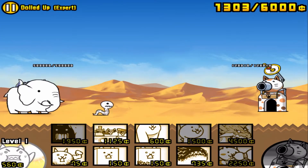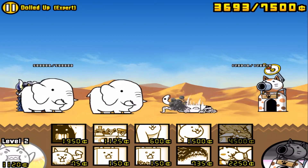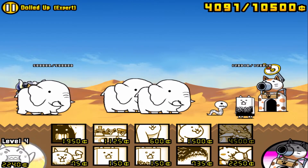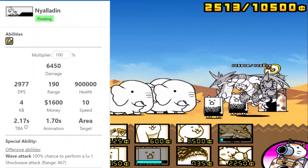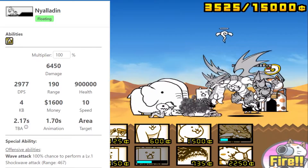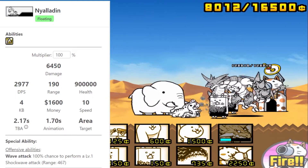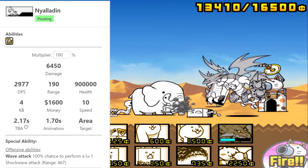Unlike a lot of other monthly advent cat awakening stages, the Doll Cat awakening stages are pretty unique in that the boss is different from a lot of other stages. The main boss of both Doll Cat stages is called Nyaldin — he looks like a genie. His gimmick is a level one wave attack that always activates when he hits your units, extending his reach up to 467.